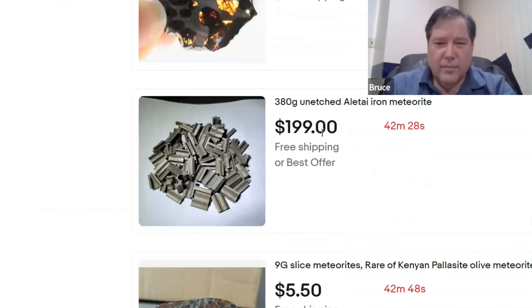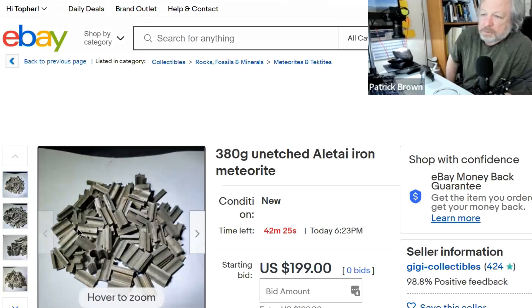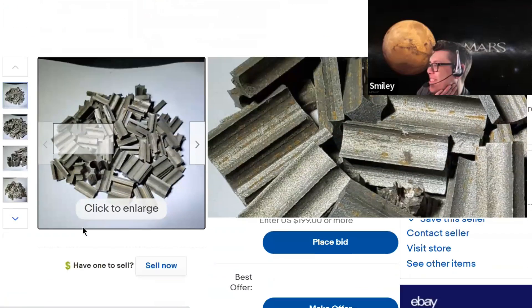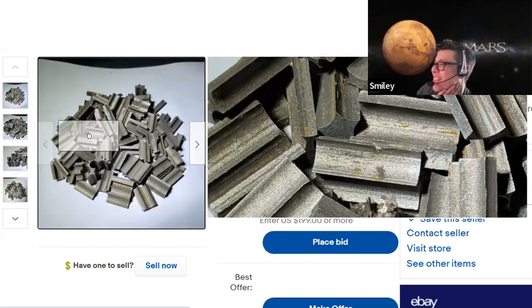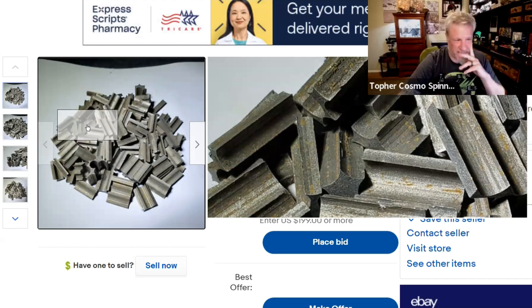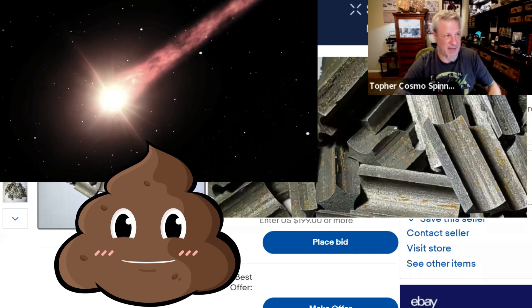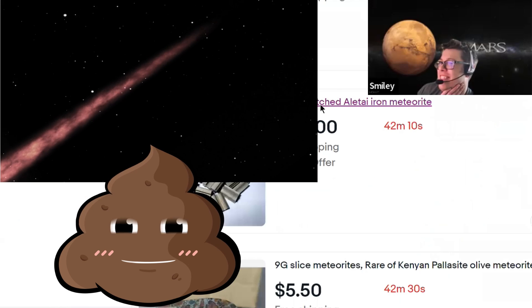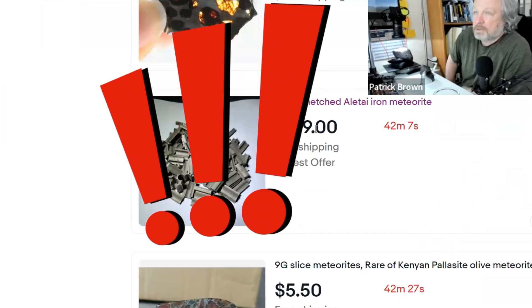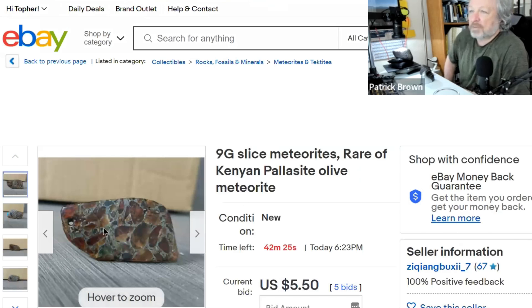What is that? That's scrap from making jewelry — from drilling. And if you look at it, it already has rust started. By the time you get it from overseas, you're not going to have anything left. You can grind that stuff up, put it in epoxy, and make these fake pieces.